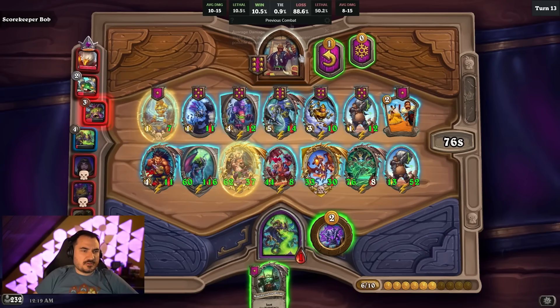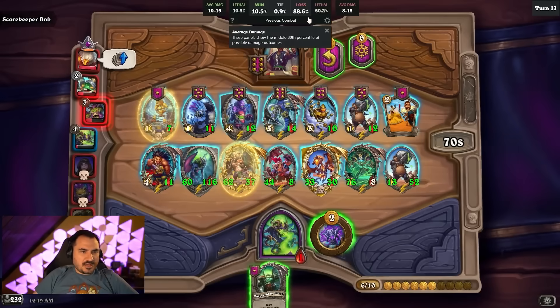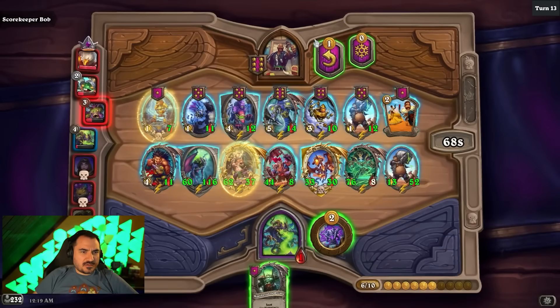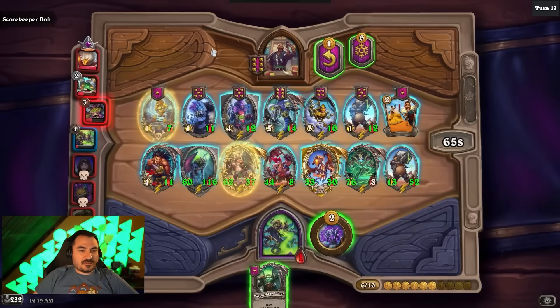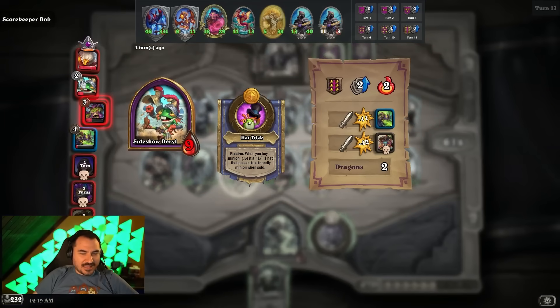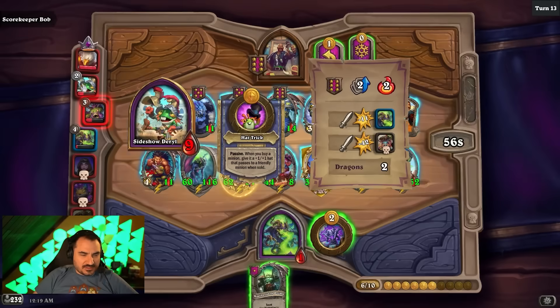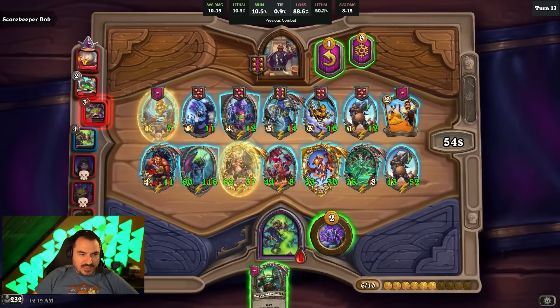88% chance of losing. Every single hit went into his demon. I had an 88% chance of losing, and I did lose. What I'm trying to say is, if my collective board had one less attack, I would have won. And it was almost fully deterministic, because I have one big taunt and he has one big taunt. So if I had one less attack, I would have had, instead of almost 100% to lose, almost 100% to win. That's the mind-blowing part.